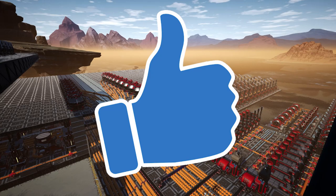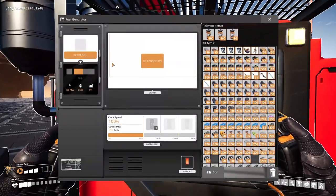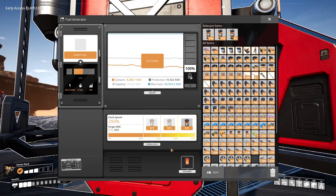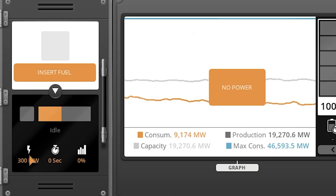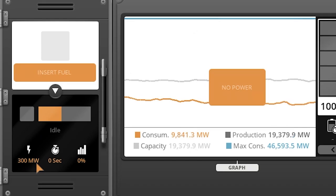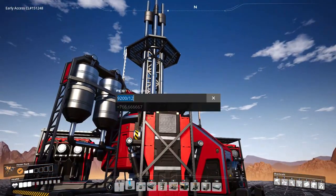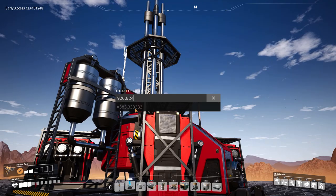Starting off with some good news — we actually don't need to make like 800 fuel generators. We only have to make like 300 or so, because what we can do is overclock the generators, but we have to do it in a really weird way. 250% doesn't work. What we actually have to do is overclock each generator by exactly 246.2289%. That way, each one makes exactly 300 megawatts and consumes exactly 24 fuel. So it's really weird, but it does work out. That means we can make 384-ish generators — not bad, little bit better.